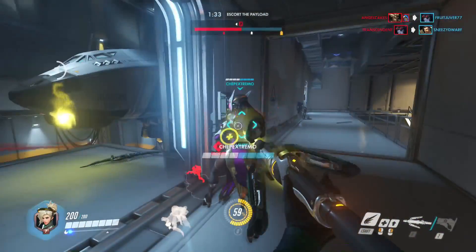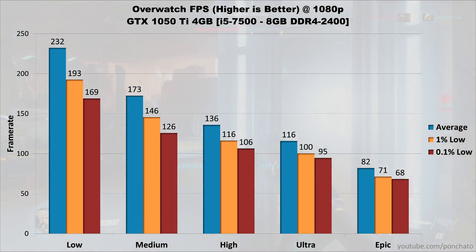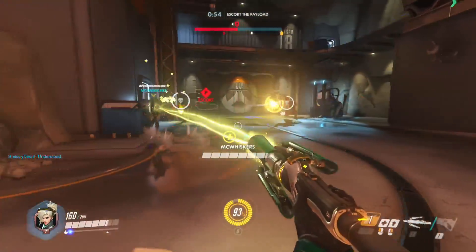Moving on, let's look at Overwatch. It's an esports title and since it was produced by Blizzard it's crazy well optimized. On low settings the 1050 Ti averages 232 FPS with lows at 193 and 169. Medium settings put it at 173 FPS average, 146 FPS 1% lows and 126 FPS 0.1% lows. On high settings the average is 136 with lows at 116 and 106, while on ultra the average is 116 with lows at 100 and 95. Maxed out on epic settings the game averages 82 FPS with 1% lows at 71 and 0.1% lows at 68 — enough to call the 1050 Ti good for maxing out Overwatch at 1080p while maintaining better than 60 FPS.